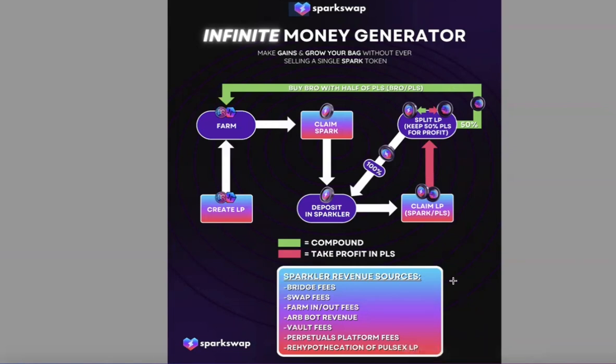We're going to start by going over the different revenue streams from the Sparkler — there are seven. First, Spark Swap has the fastest bridge on PulseChain, bridging to and from both BSC and Arbitrum, with Manta and the new X Layer coming soon. A portion of all bridge and swap fees go directly to Sparkler. Also, 100% of farm in-and-out fees go to Sparkler, our bots that maintain price parity generate profit for Sparkler, plus vault fees, perpetual platform fees, and rehypothecation of PulseX LPs.